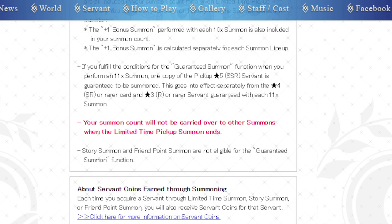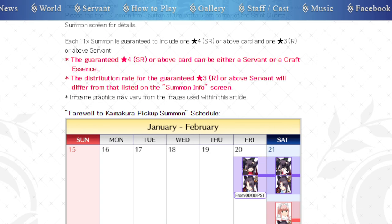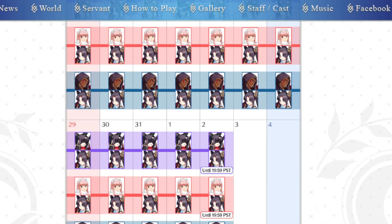Story summons and friend point summons are not eligible for the guaranteed summon function. The basic thing here is, if you're going for Yoshitsune, if at any point there was a change in the banner — such as there's a new four-star on solo rate-up or something else — I think it changes the pity. That's always been my understanding of it. I don't play JP, but that's the way it always sounded to me. So that meant that they just stopped doing solo rate-ups for fours. On NA, because we got pity early, they had to start doing some preventative measures. In the beginning, Yoshitsune was constantly changing with Maeve and Kualter. But they can't do that over here, because now that screws with pity. So things are changing.